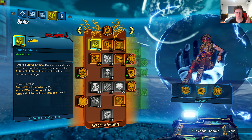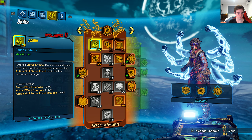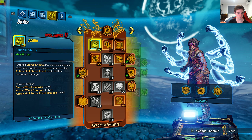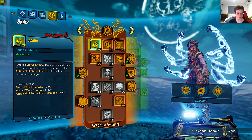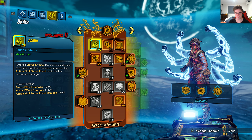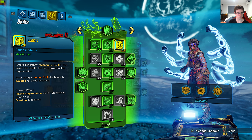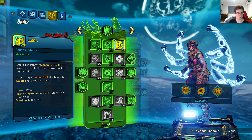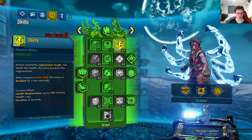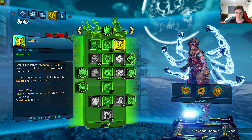We're going to read out the skill points. Amara's status effect deals increased damage over time and has increased duration. Her action skill status effect deals further increased damage — 28%, 140%, and 56%. Two of them are for damage and one of them is for duration. We've also got Amara constantly regenerates health; the lower her health, the more powerful the regeneration. After using an action skill, this bonus is doubled for a few seconds — up to 8% plus missing health per second, for five seconds.